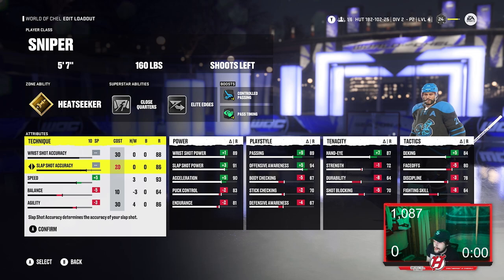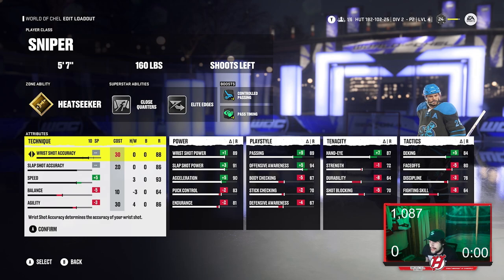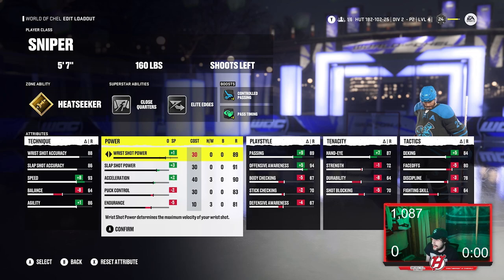For my technique: I leave wrist shot accuracy blank, slap shot accuracy blank, speed up to plus five, balance at minus five, agility at minus three. That gives us 88 wrist shot accuracy, 86 slap shot accuracy, 93 speed, 64 balance, and 86 agility. Elite Edges does help all of this.